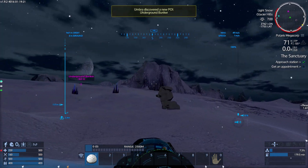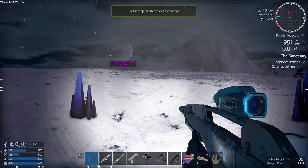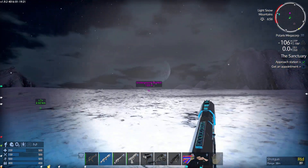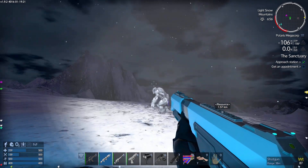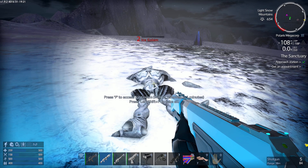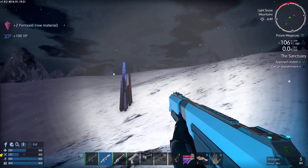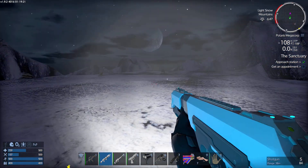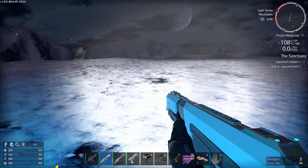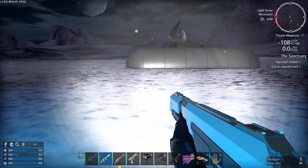Underground bunker — sounds like it might be fun to check out. I don't think that's one of the hard ones. Let's deal with this dude — this shotgun does more damage. Give me your goodies. I think this is all Taxid — Taxid is a good place to find on the mountains. Let's leave my HV here and investigate this thing. Oh, underground bunker — that's not a POI, that's literally like a little base thing that you can have.